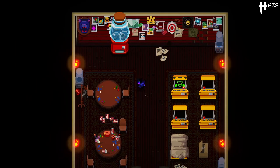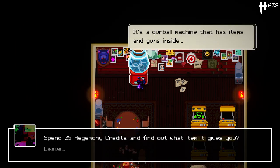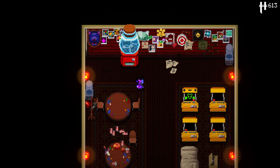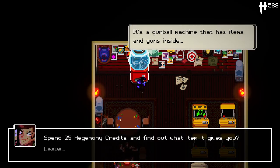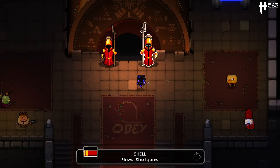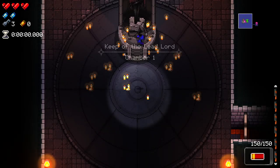Basically it's like a hegemony sink — there's nothing to spend your hegemony credits on, so this is kind of a sink for it. We got a key, another key, and the shell gun. Interesting. So we just spent a bunch of hegemony credits and now we have a few extras to start with — a really interesting way to give yourself a bit of an advantage at the start of your runs.